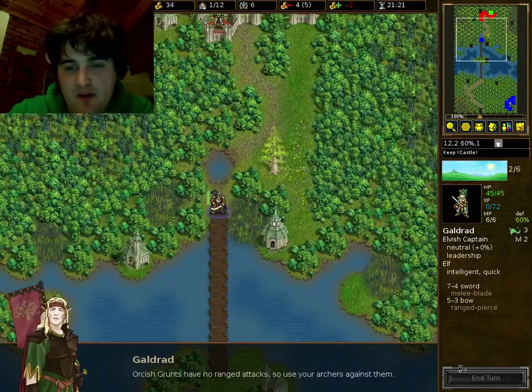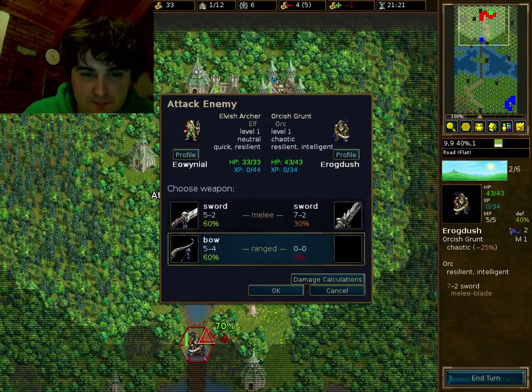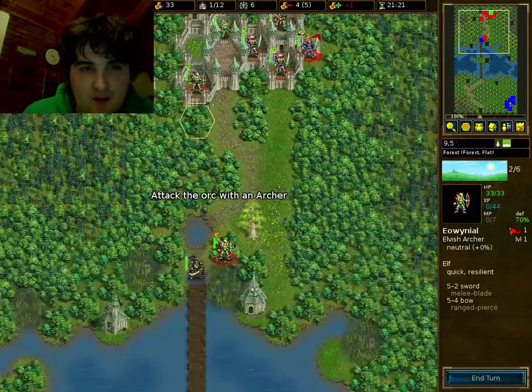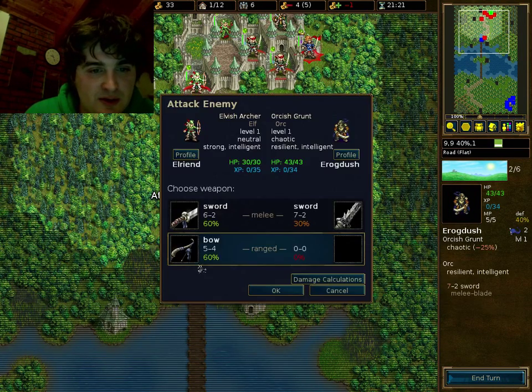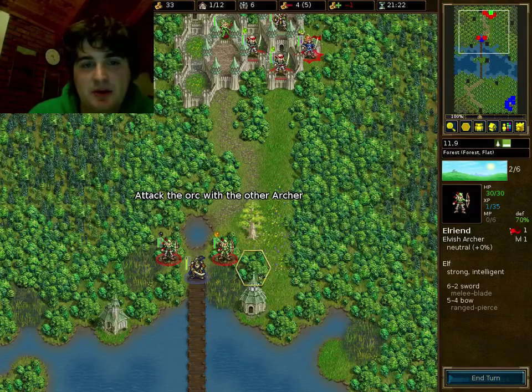Looks like we're going to be facing off against a lot of wolves. Elves are really well positioned in the forest — they've got excellent defense. You can see 70% defense. That means there's only a 30% chance of someone attacking them hitting them when they're standing in the forest, only 10% on the road, and only 20% in the water. So we're going to try and keep our elves in the forest as much as possible. Elves have got very good defense in forest — they're absolutely the best there.